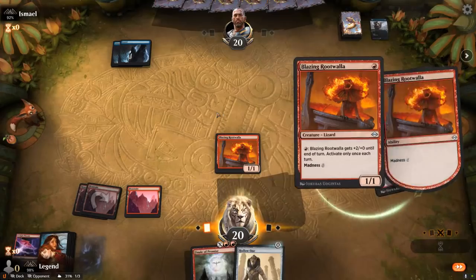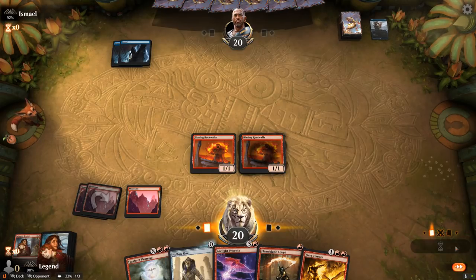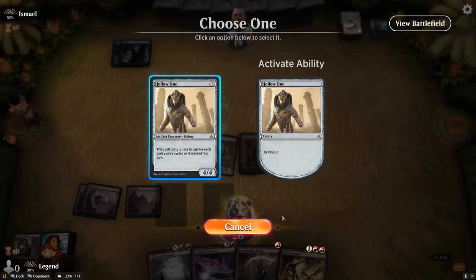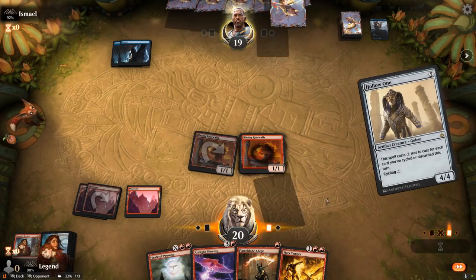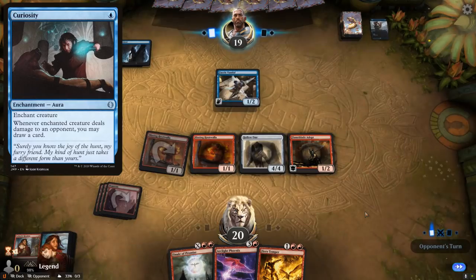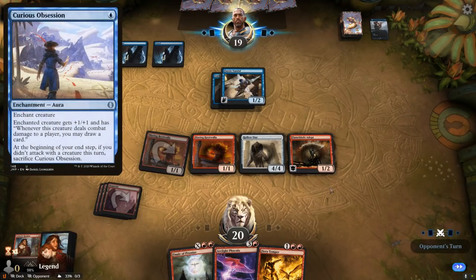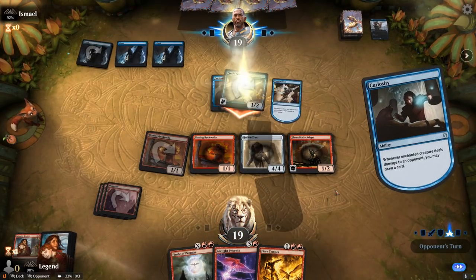Especially if we can find a Looting or Play With Fire. I'll attack for one, play Flameblade and a free Hollow One, and then next turn with the Finale if I draw a land I'll be able to get back enough stuff to cast Phoenix times 2. It's going to be a Fairy Vandal — opponent is playing kind of a blue flash Curiosity deck. There's the Curiosity — could also see Craeus Obsession as another 1 mana aura to draw cards. Opponents are probably playing quite a few counterspells and bounce spells.